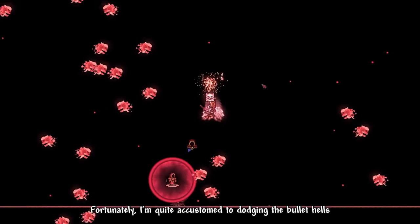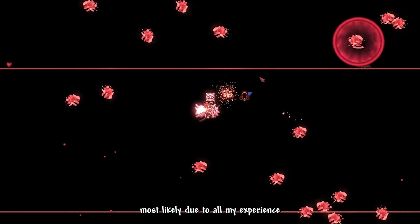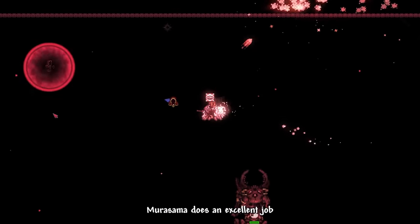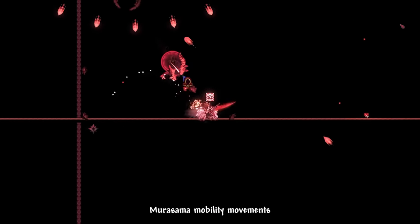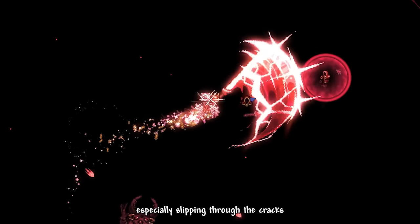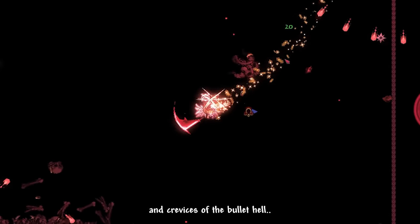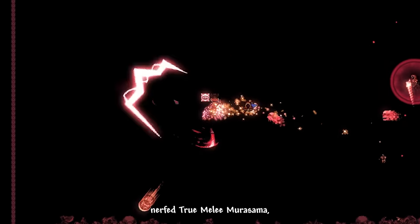Fortunately, I'm quite accustomed to dodging the bullet hells that spawn before each phase — mostly from all my Infernum experience. Murasama does an excellent job clearing the Brimstone Hearts. Murasama's mobility movements help a lot throughout this fight, especially slipping through the cracks of the bullet hell. I can't imagine fighting Supreme Calamitas with just the default nerf through melee Murasama — that would be a nightmare.